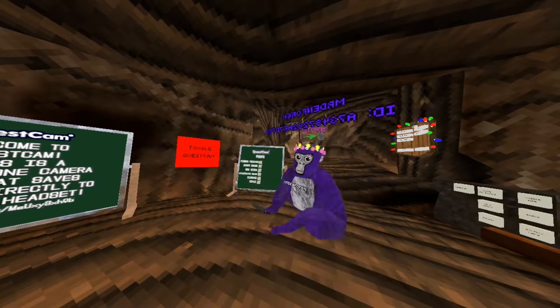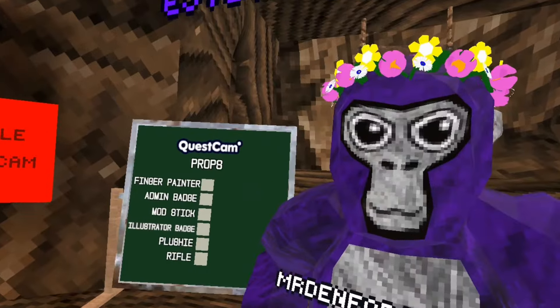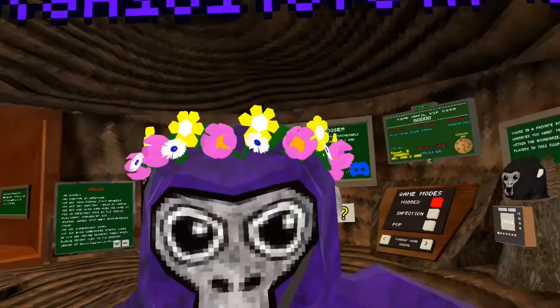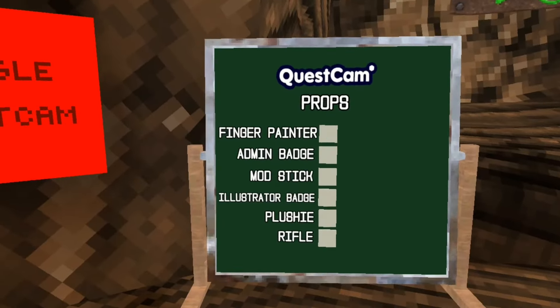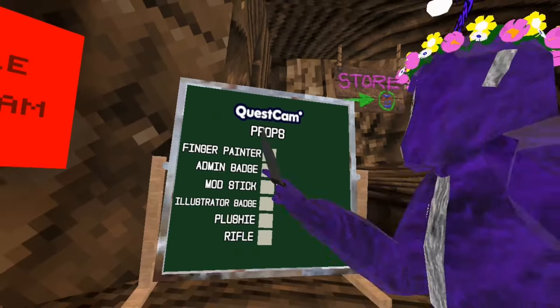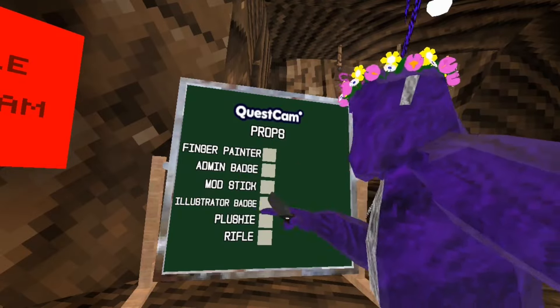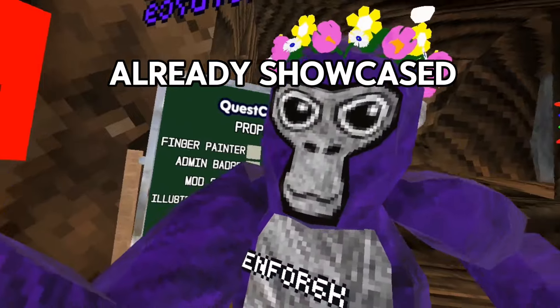So as you can see, this is the stand. I'll lower the FOV a little bit. It says finger painter, admin badge, mod stick, monkey plushie, and a rifle. So first we have finger painter, admin badge, mod stick, illustrator badge, the monkey plushie with physics, and a rifle — which is pretty cool.